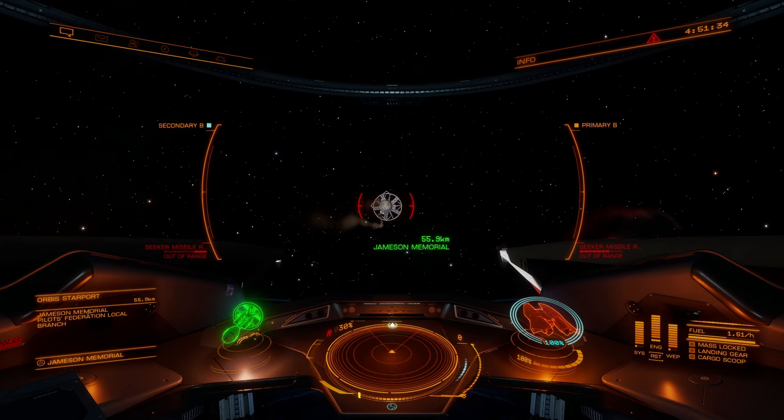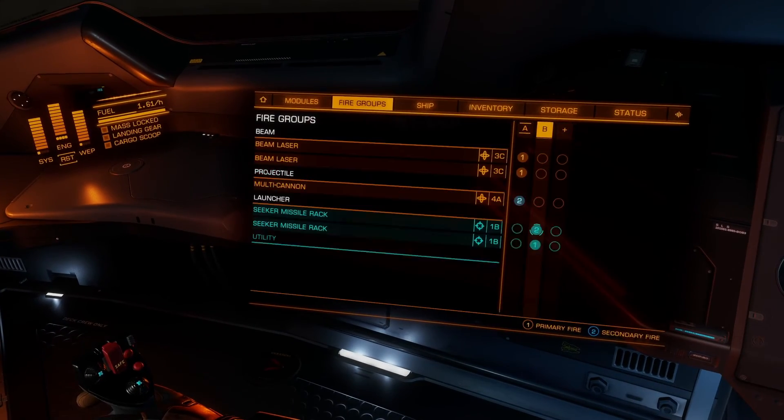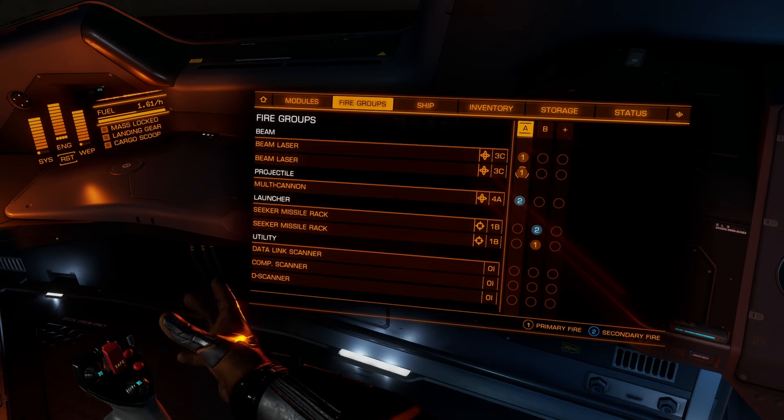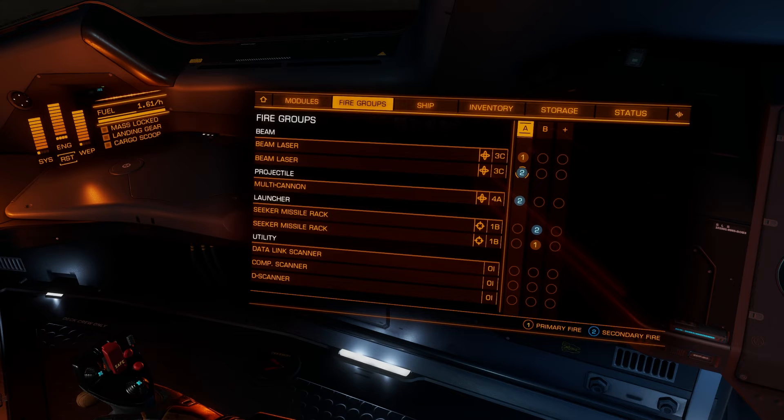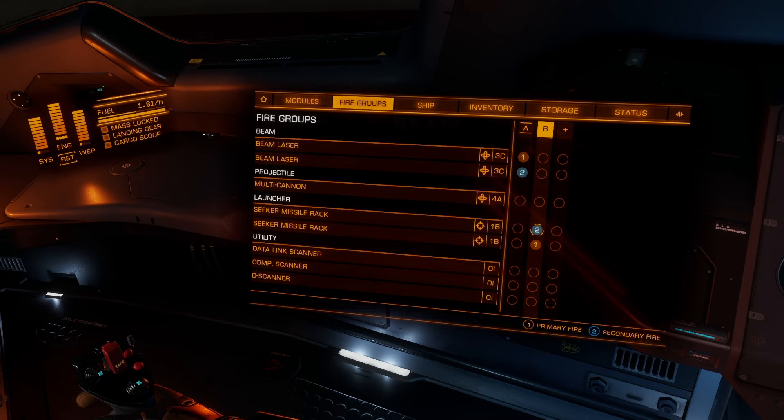Now if I've decided not to send seeker missiles out, I press my fire group key and cycle back to group A. Press it again and I'm on B, press again and I'm back on A. This effectively allows us to have as many groups as we need for our various weapons. You could also set both beam lasers to one and two so that one fires, then the other, preventing your ship from overheating — that's very important.